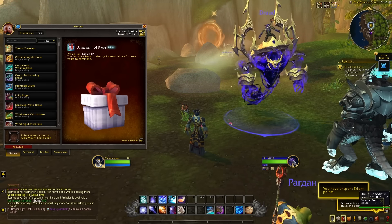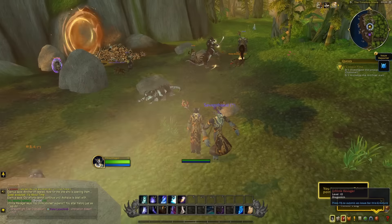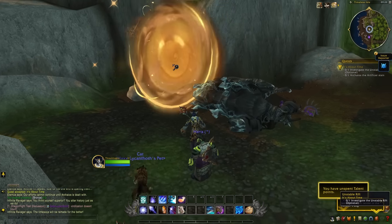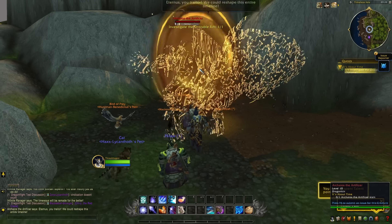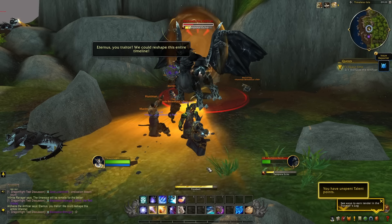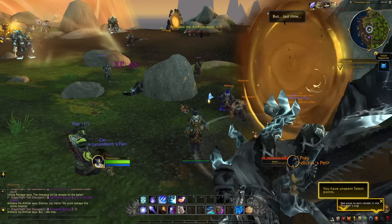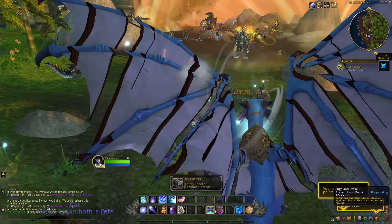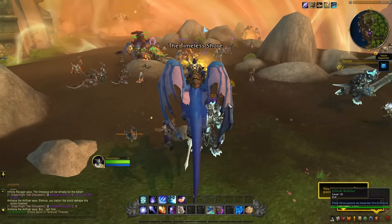So if there are classes you're missing for different activities — say you want to start farming gold and you know that druids or rogues are among the best — you can easily create one, level it up through this time-limited event to 70, and then have that character as a normal character at the end of the event. This can be a huge advantage, especially for The War Within and beyond.